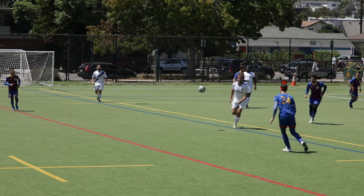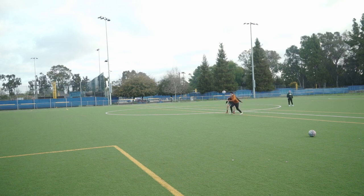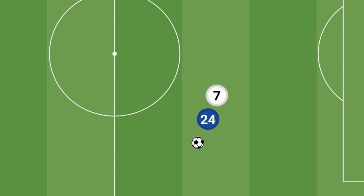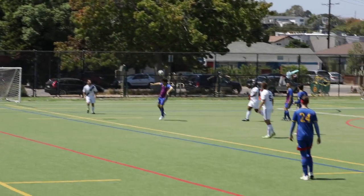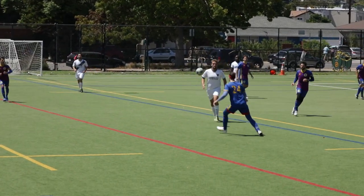Another more creative option would be to pretend to take my touch out here with a feint, but instead just let the ball run along into space. This would allow me to get my body in between the defender and the ball and let me move forward more easily. This is a great option because when we look at the footage prior to me receiving the ball, most of the space is right here.